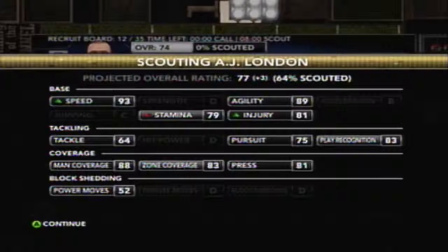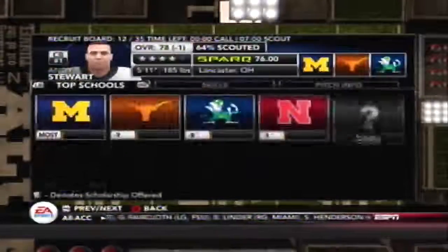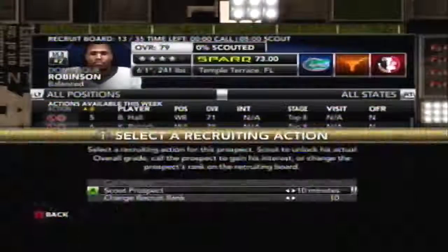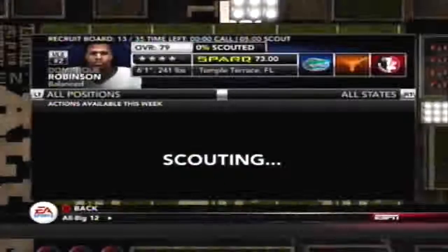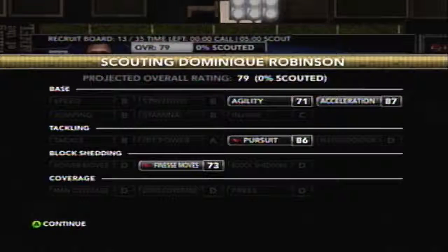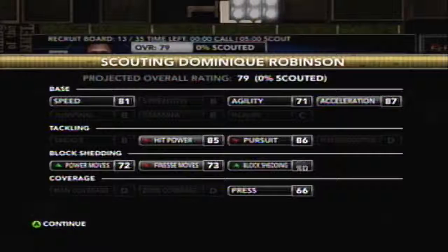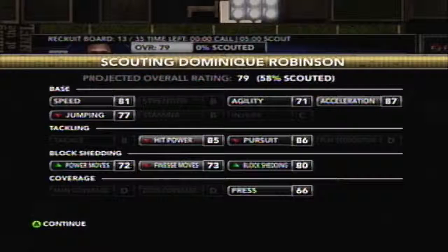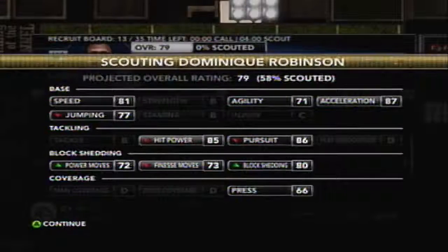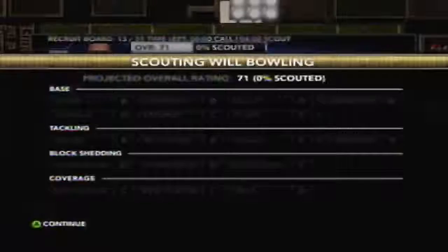AJ London has 88 man coverage and 73 zone — he's about as good as Adrian Ivey who we picked up last season. Here's Dominic Robinson: nice finesse, 72 power moves, not so great speed, 80 block shedding. If he unlocks those man and zone ratings that would really help out.